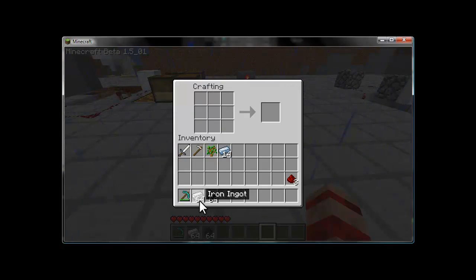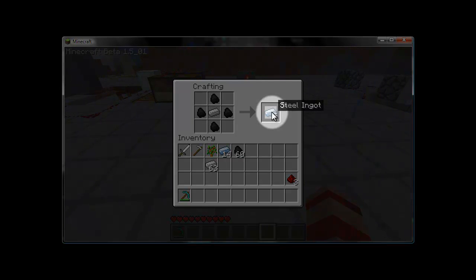To get started, you're going to need several iron ingots in order to craft the basic building block for the mod called steel ingots. Take one piece of iron, surround it with four pieces of coal, and you get five steel ingots for your trouble.